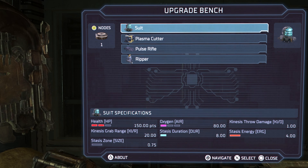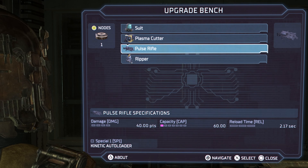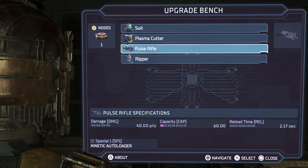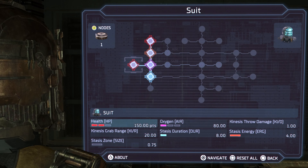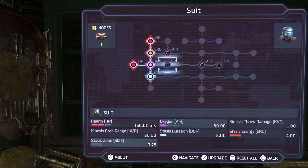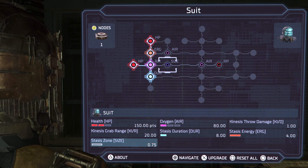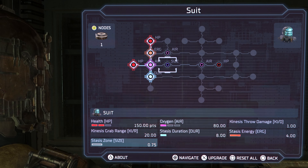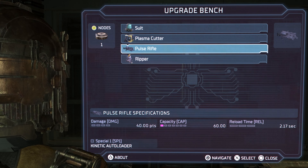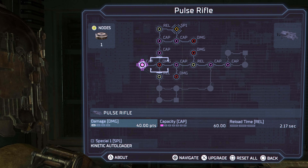Do we want to do the Suit? The Ripper? I'm not sure about that. Might want the Pulse Rifle — some more damage on this, can maybe use that. The Suit. What were our next steps? The Stasis Zone — I think that's about our only step right there. Pulse Rifle. Yeah, let's go ahead and get this damage up, might as well.